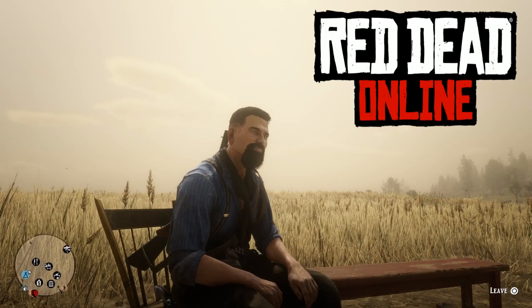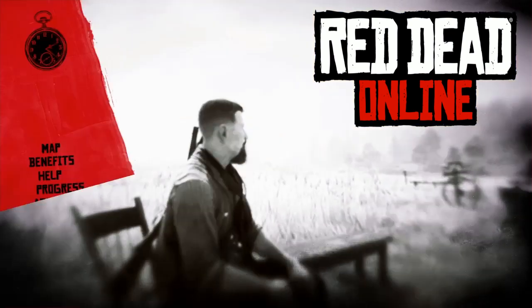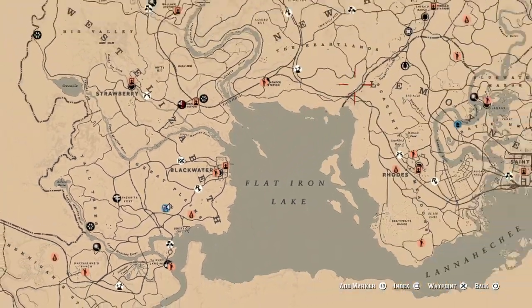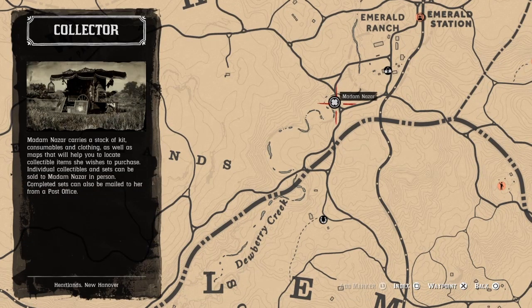Hello everyone, this is Hacker, welcome to the channel. Today's Friday, July 16th, and here's a list of daily challenges. Madman Azar's location is going to be over here on Dewberry Creek today, and the nearest fast travel is going to be Emerald Station. Now on to the dailies.